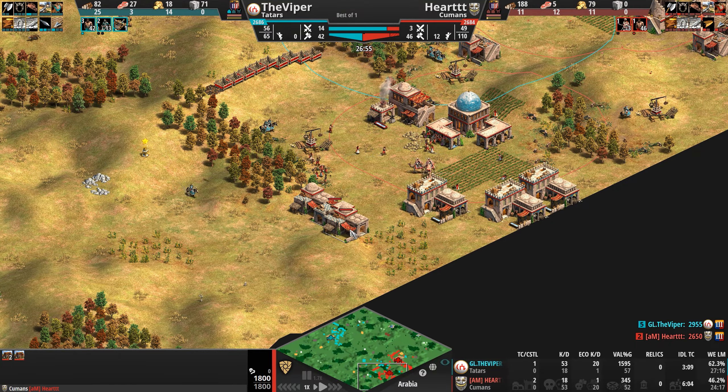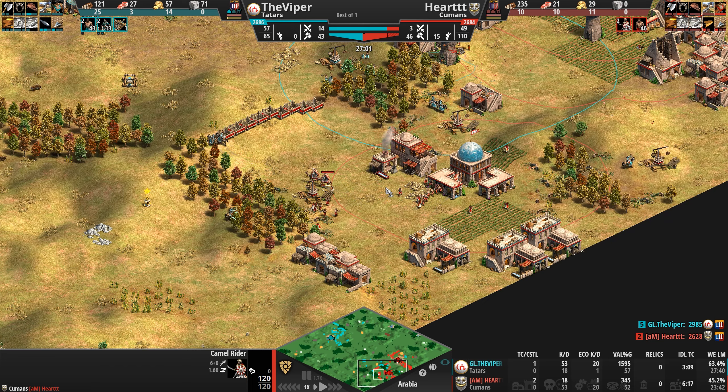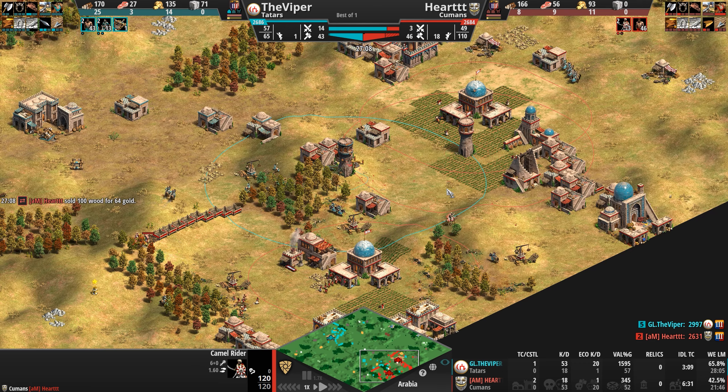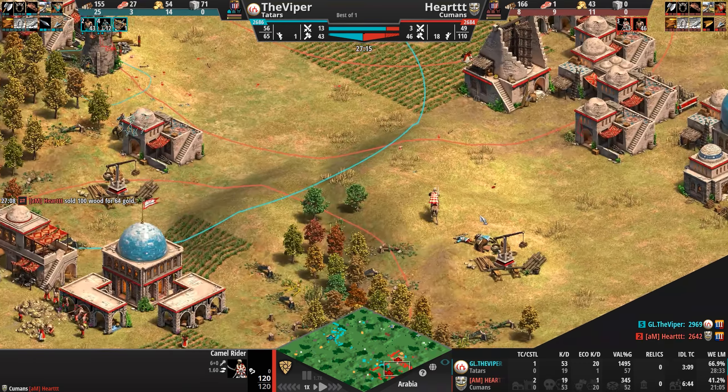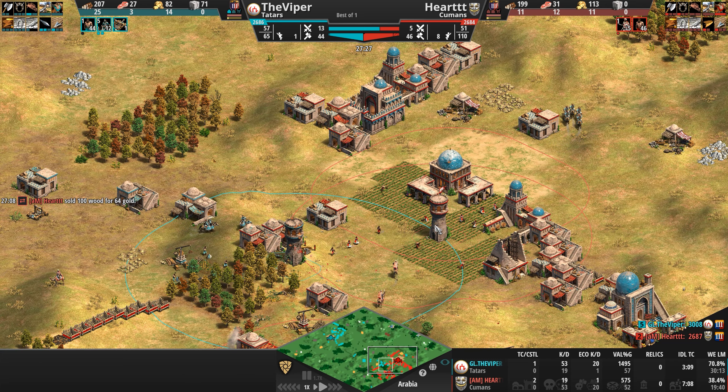The Viper says forget the gold — I want your wood — and discovers another wood line. Heart's base is finally walled off. Oh, he's going camels! Not something in my top three units to build, but camels are quick as lightning and should be able to catch up to these cav archers. Finally kills the one that was there being annoying.